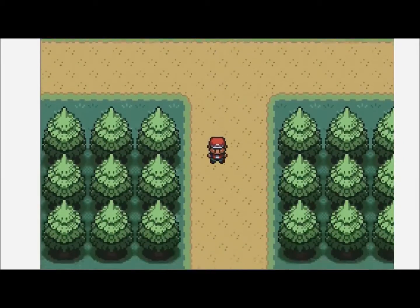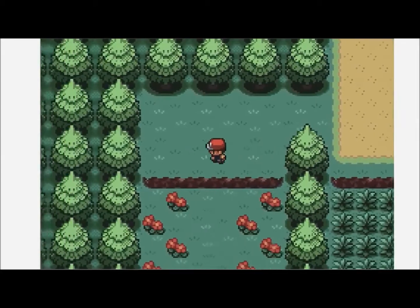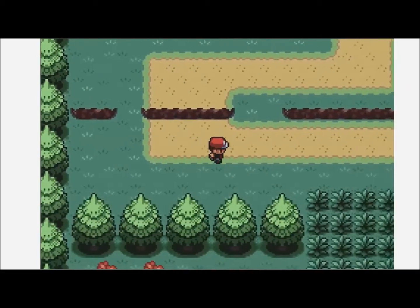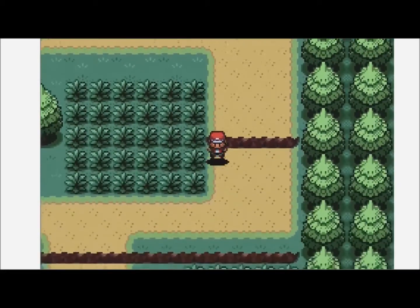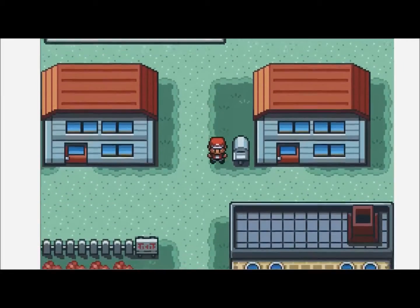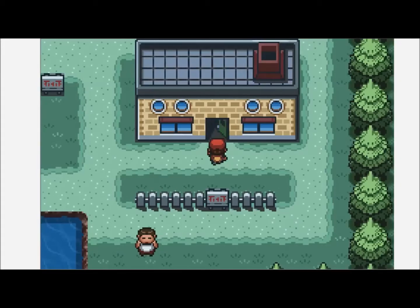There's a little hint - these ledges here can be jumped down to make it easier. I think there's only one patch of required grass and that's the patch of grass on the way into town. The early part of this game will just be backtracking a bit. We have the package, so we may as well deliver it to Professor Oak in his lab.